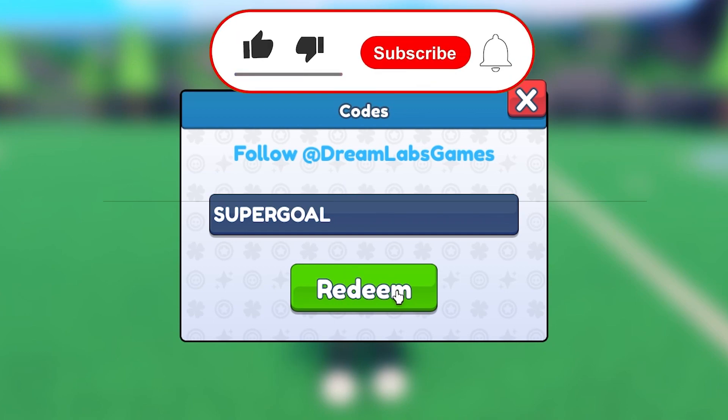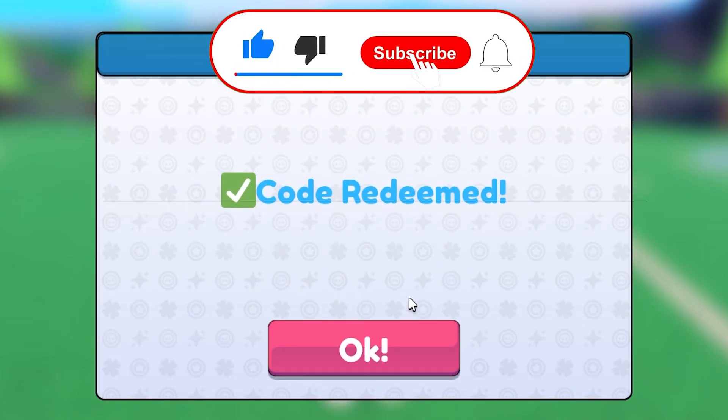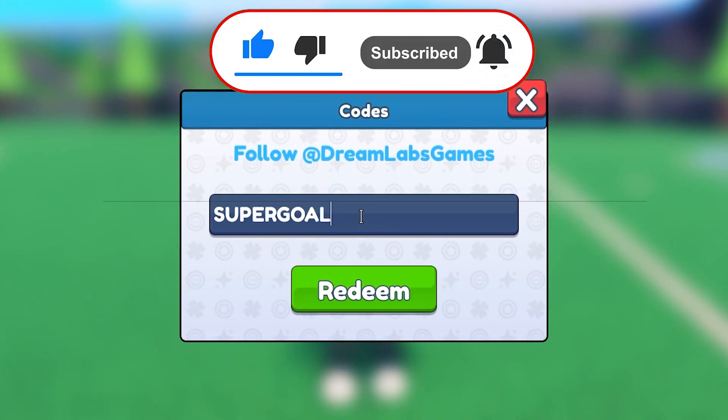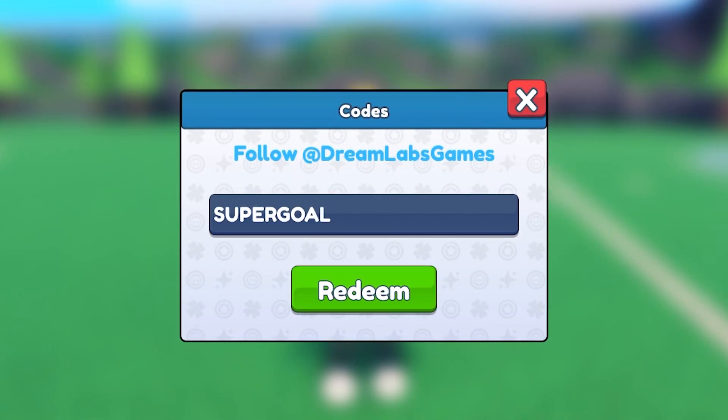The first code is 'super goal'. Let's see what we get — code redeemed! We got 8,000 from that code. Let's go! This is the code you can enter right now — it's called super goal, so redeem it right now.